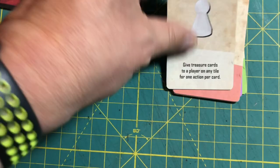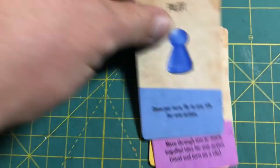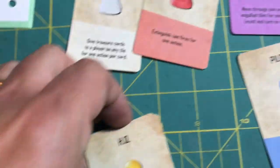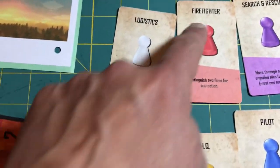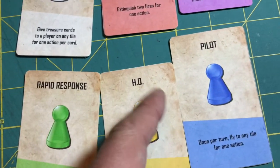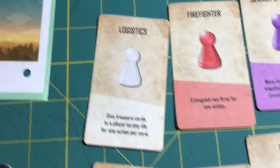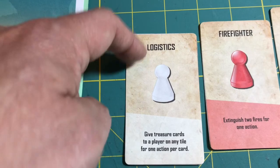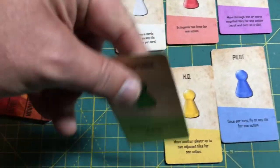These are the explorer cards. There are six explorers provided — they all have unique abilities thematic to this game. For example, there's a firefighter, search and rescue, rapid response, HQ, pilot — which was also present in the original Forbidden Island — and logistics, which I believe is taken from Pandemic, another Matt Leacock game. Those cards are done and the card backs are also pretty well aligned for the most part.